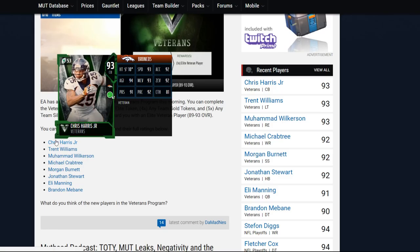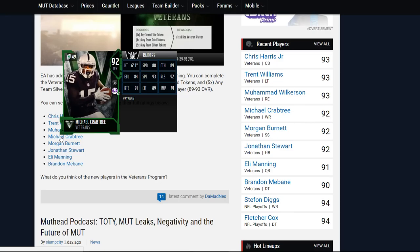Next card we have here is going to be Michael Crabtree coming in at 88 speed, 89 catching, 84 elusiveness, 93 spot catch, 92 release, 91 route running, 89 catch in traffic, and 91 jumping.